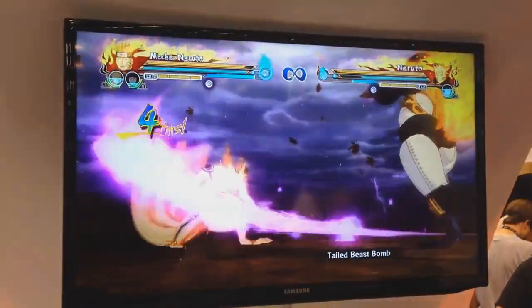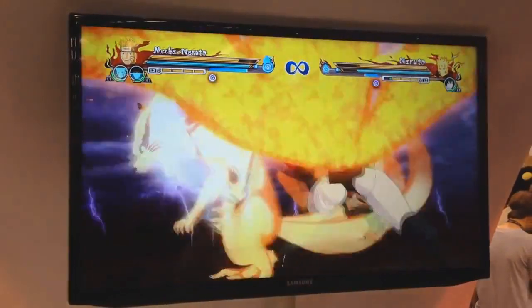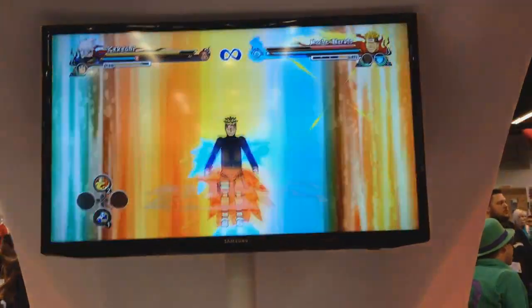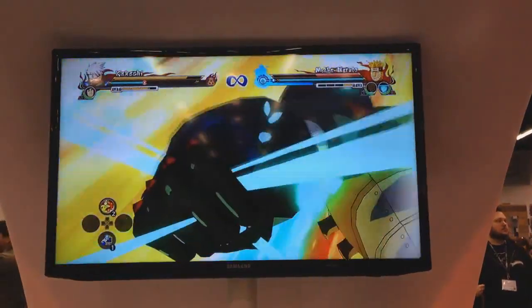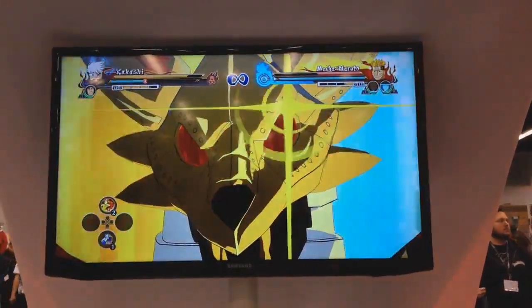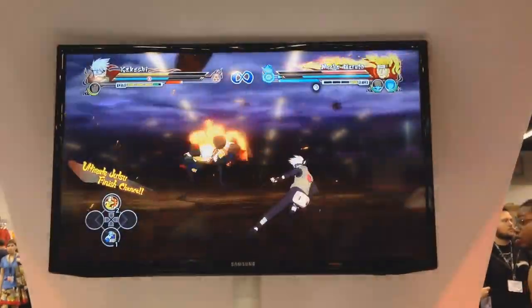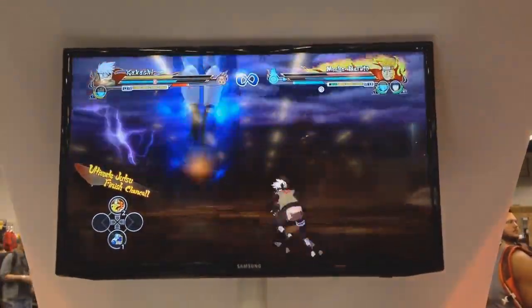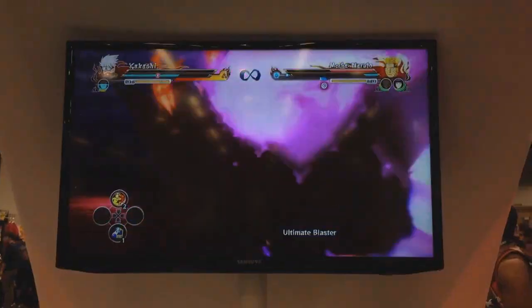Dynamic stage capabilities was also a huge thing shown in these demo gameplays. It seems that whenever someone giant awakens — for example Susanoo or Kurama mode — if you're in the ninja war stage, it turns into a volcanic-like stage where everything is basically on fire, destroyed, and volcanic. This seems to only appear when a giant awakening is used. The stage transition also stays if the winner defeats the opponent while the stage is like this — as you see in the winner screen, the stage is still in a volcanic state.